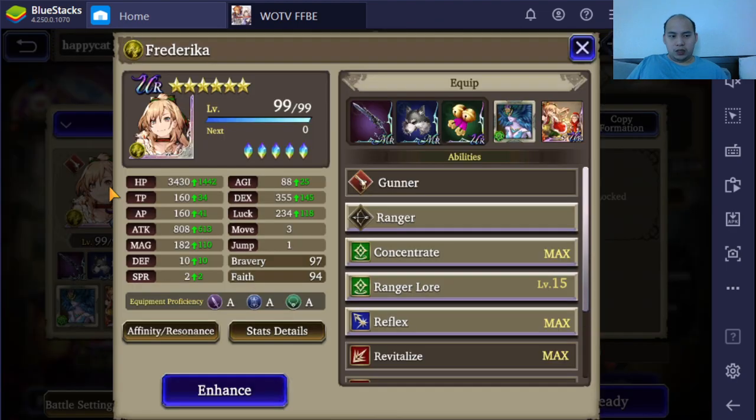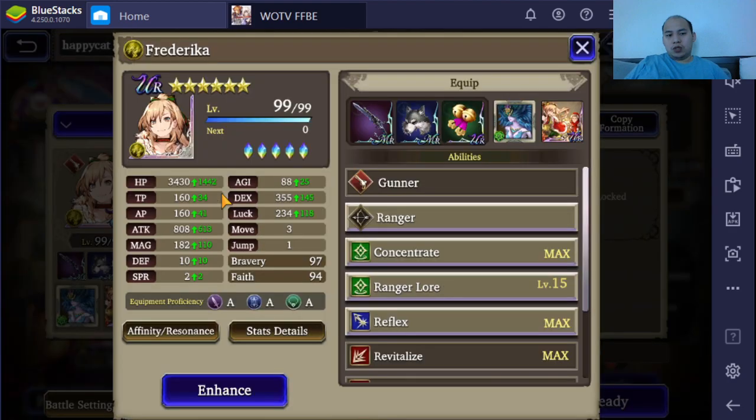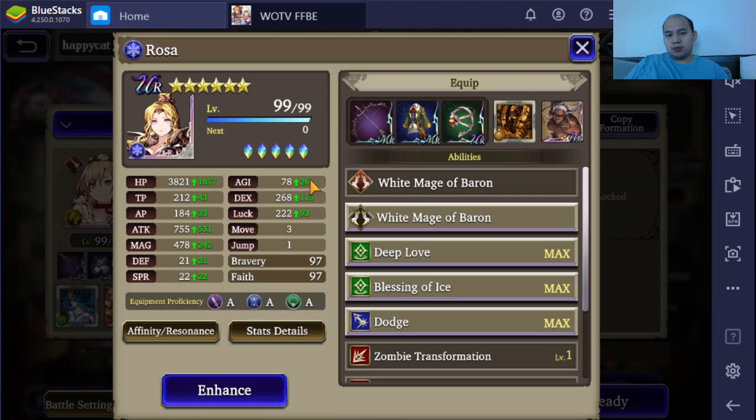Starting off with Federica — the most important thing in arena is your first couple of turns setup. The most important two people are the leftmost and rightmost characters; the middle person is kind of hit or miss and you can put almost anyone there as long as there are no jump considerations. The key thing to check is who's going first. Federica has the highest speed at 88, Luarta goes last at 71, and Rosa is decently speedy at 78.